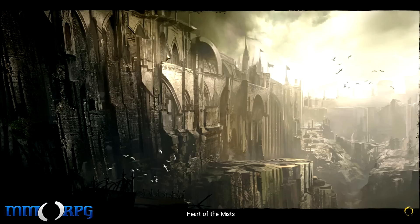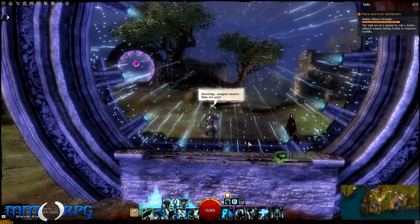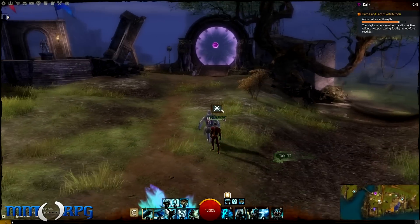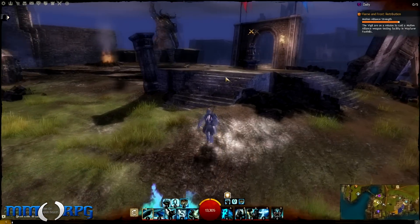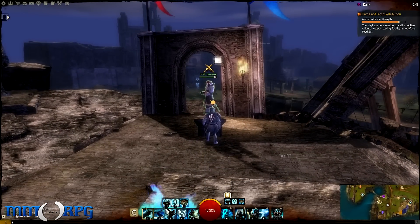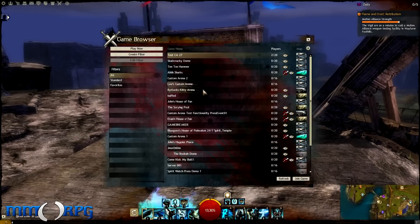First, let's start with Spectator Mode. In order to access Spectator Mode, you need to click the cross swords icon in the quick launch buttons at the upper left corner of the screen. Next, click on Go to Heart of the Mists. This will automatically move you to the PvP lobby. Then speak with the PvP browser NPC marked by the cross swords icon on the mini-map.